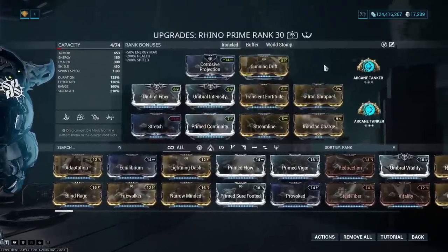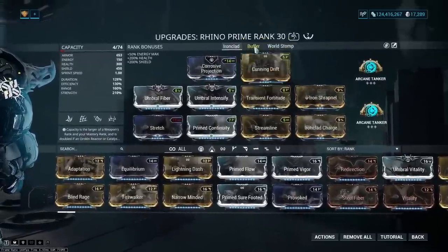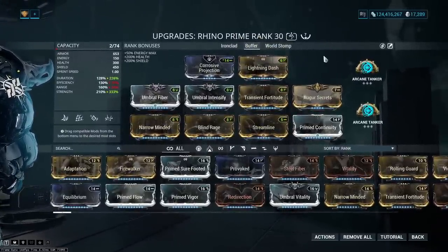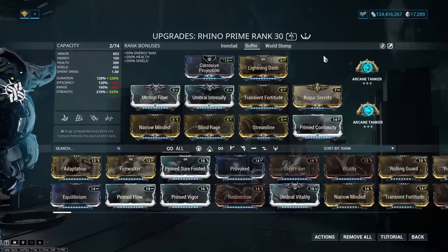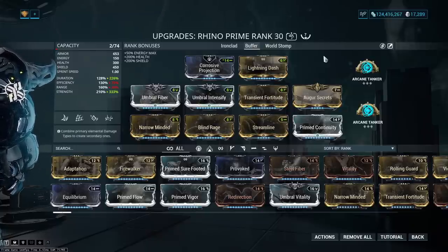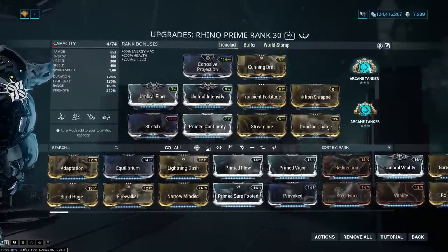The reason the build is formed this way with the Umbral Forma is because I also needed to fit a buffer build, since sometimes you need to use Rhino as a buffer. This build is also going to be quite good at taking down Eidolons. But today we're mostly going to be talking about the Ironclad setup.